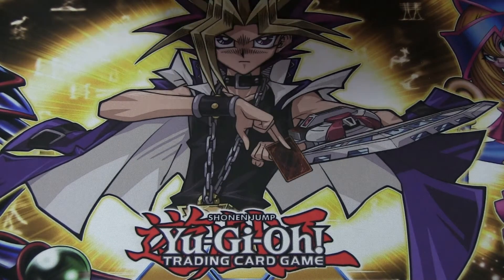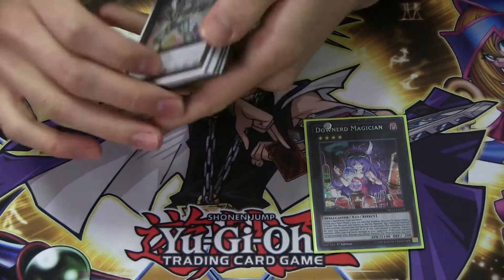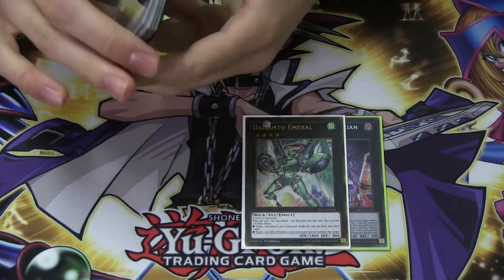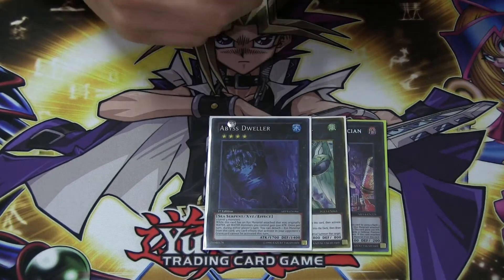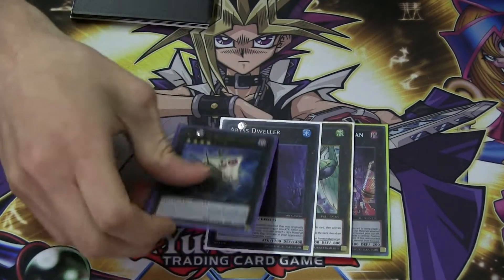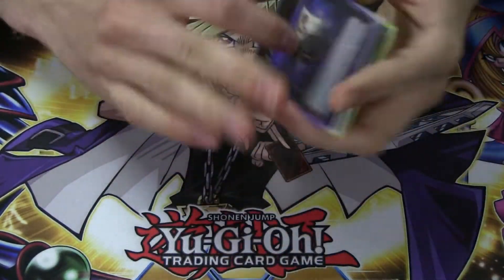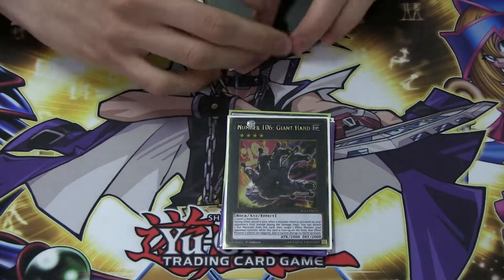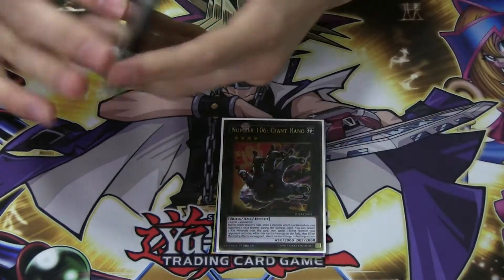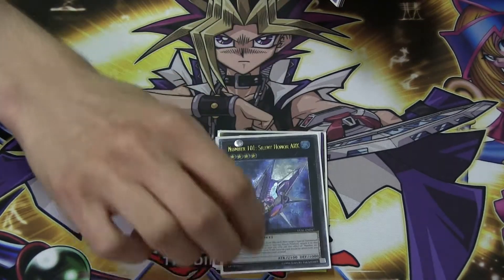For the extra deck: 1 Dark Magician, just because you can make it pretty easily. Emerald because he's one of the best — he allows you to recycle. Abyss Dweller, just because he's good. I really like Number 101, which is insane — probably one of the best because you can steal monsters easily. Black Corn — you can kill monsters pretty easily and deal 1,000 damage. Giant Hand — I feel like it's pretty good if you set up a board.